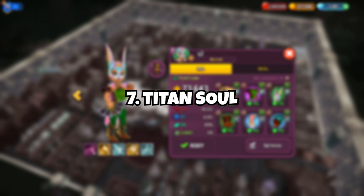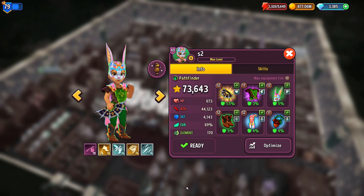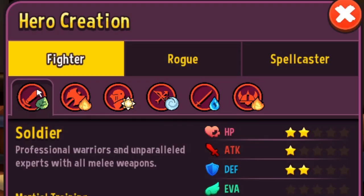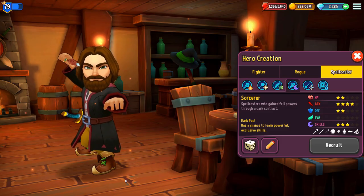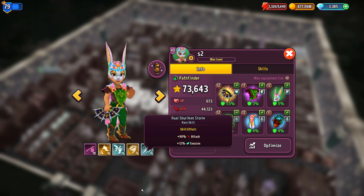Tip number seven: titan soul. Best use would be on a thief, in my opinion, for the Polonia team. Other than that, lower tier heroes benefit more than higher tier heroes overall. In particular, next to the big increase in base stats, all tier one to tier four heroes get their fourth skill slot unlocked, which is a massive upgrade.